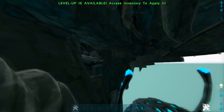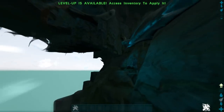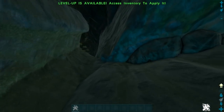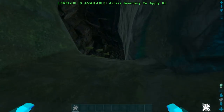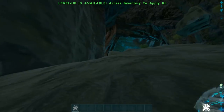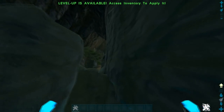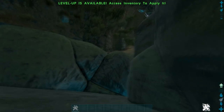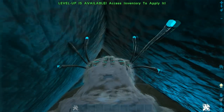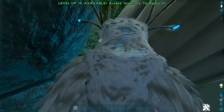What I'm going to be doing for the next entire week is showcasing every single mesh spot on Extinction, and every single way to mesh on every single map, in hopes that Wildcard will eventually fix every single mesh spot. On The Center, Scorched Earth, and Ragnarok, more videos will be coming soon. If you guys want to get these mesh locations patched, please post this on Reddit, tweet this at the developers at Wildcard, and spam their forums.